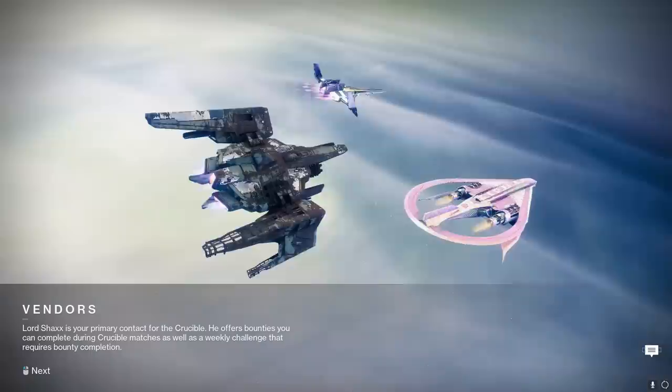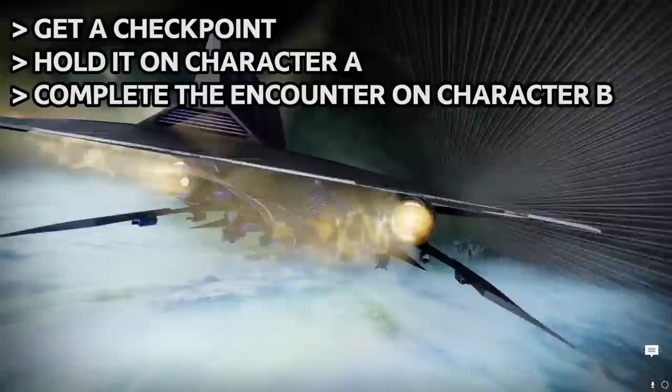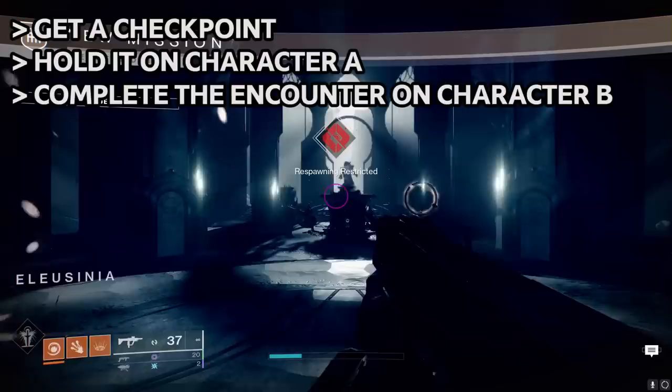So do the old trick we've become so familiar with over the years: get a checkpoint on one character and have your fireteam join you. Load up the Shattered Throne boss encounter, then hop over to a different character and rejoin your friends. As long as you keep doing that, character A holds the checkpoint and character B farms the checkpoint. Never finish the boss encounter with character A, and that way you never lose the checkpoint.